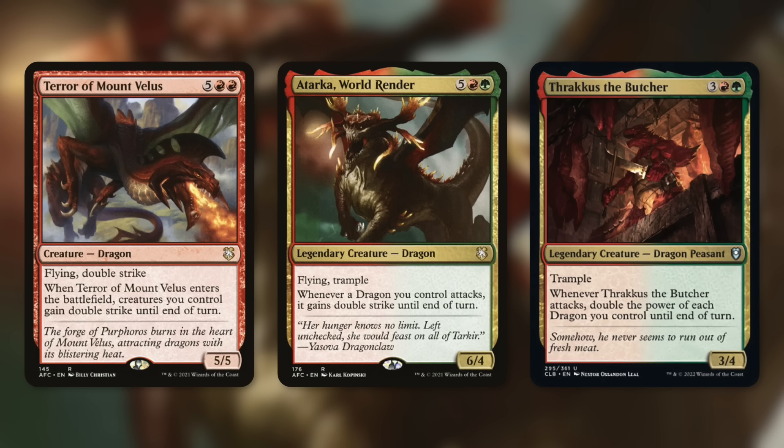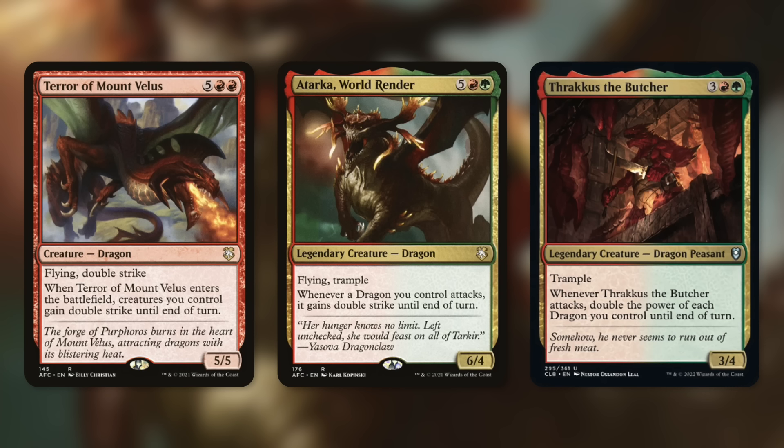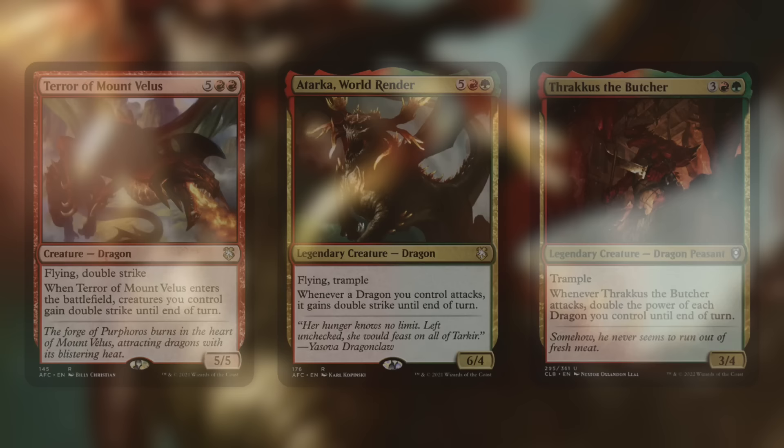Finally, some heavy hitters: Terramount Vellus is a 5/5 with flying and double strike that gives all creatures you control double strike when it enters. Atarka is a 6/4 with flying and trample, and whenever a dragon you control attacks it gains double strike until end of turn — double strike on our double dragon army is incredibly deadly. Thracas the Butcher is a 3/4 dragon peasant with trample that whenever it attacks doubles the power of each dragon you control until end of turn. We get a non-legendary token copy thanks to our commander, so both attack triggers fire — doubling power once then twice. Even our commander goes from six power to twelve to twenty-four, a one-shot KO on any opponent.